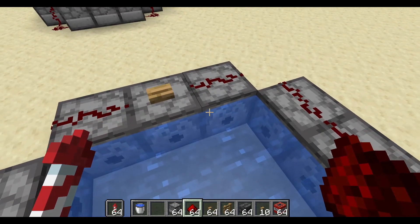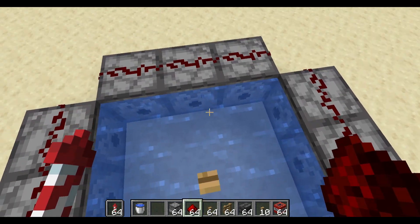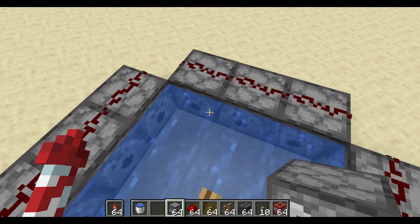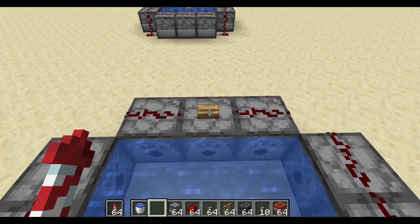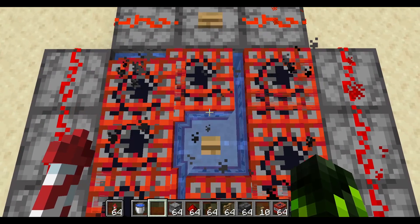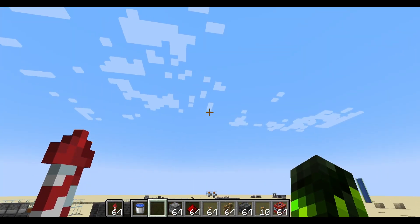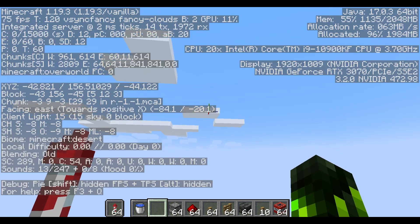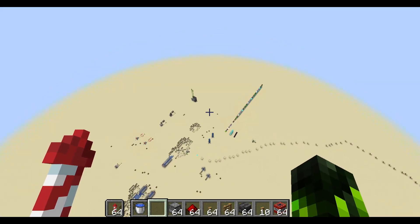All you've got to do next is fill the dispensers with some TNT. Once you've filled up all your dispensers with TNT, all you've got to do is click the button — make sure you have your elytra on of course — click the button and wait, and bam, you go flying. You get over 100 blocks into the air, which is pretty good.